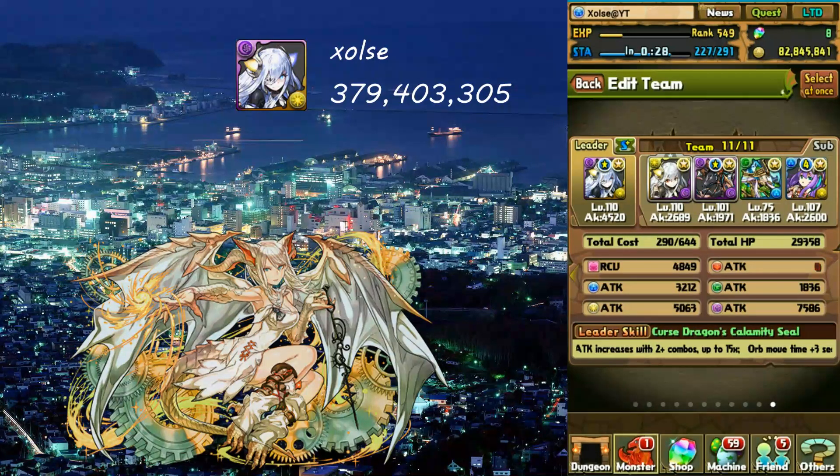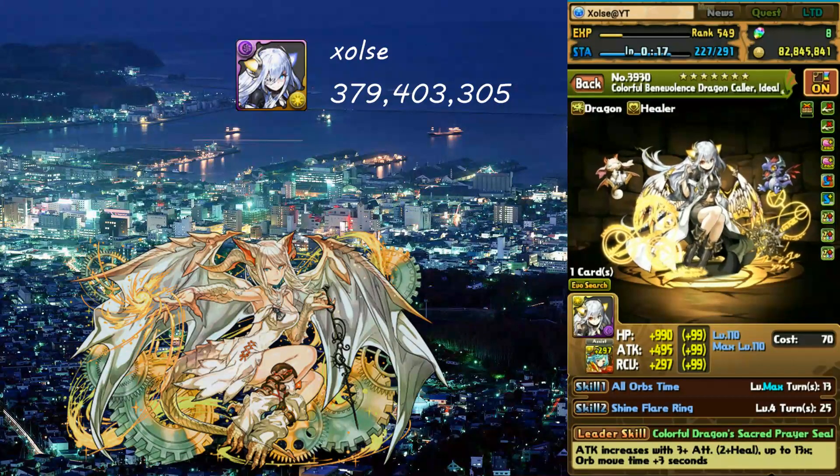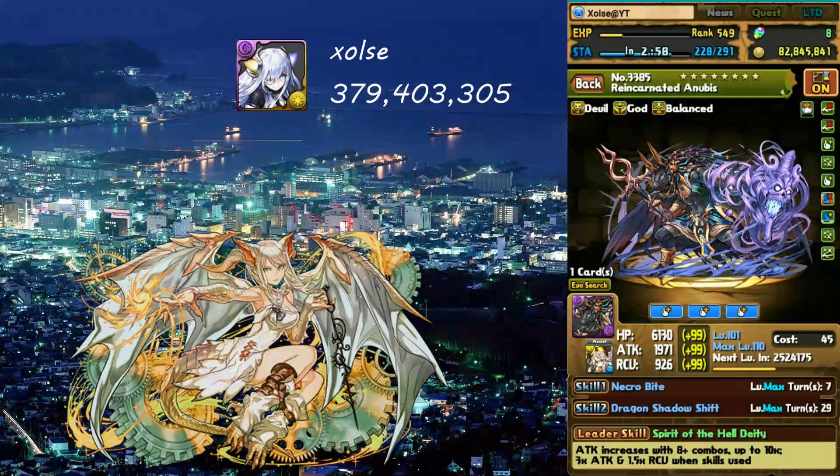The boss is Sonia Elle with 25 million HP. Ideal should easily punch through. The biggest thing about this fight is the 4x5 cloud on the board for one turn. If you're using a 5x6 board that's more than half the board covered. That's why I have Anubis - I could switch it out for Jinn but I don't like Jinn.